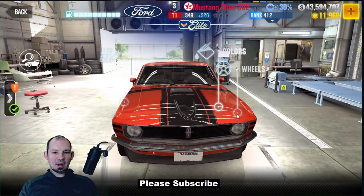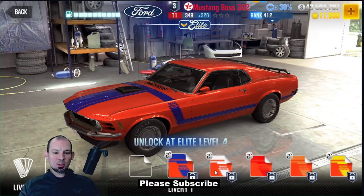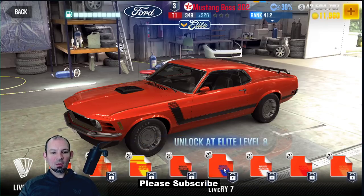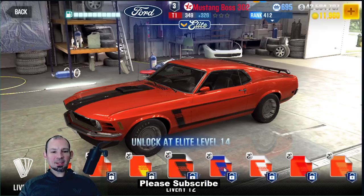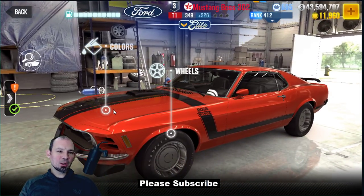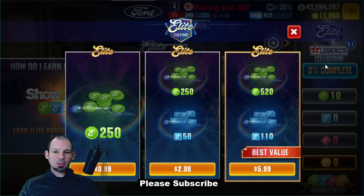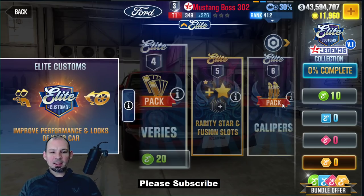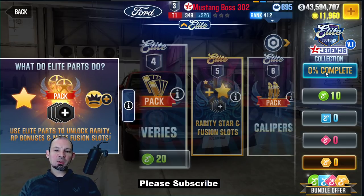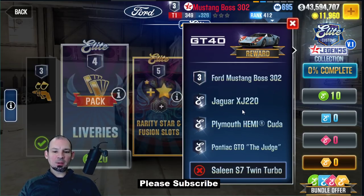You're going to have your paint and you're going to be able to choose different liveries — these you actually have to unlock as well with the currency. So basically it's just a bunch of cosmetic stuff that you can unlock. There's two brand new cars. In order to get those, you have to complete the Elite Legends Collection, which is currently at 0% complete. You have to earn all of this currency and max out every one of these cars on this list.